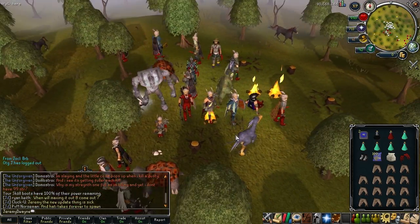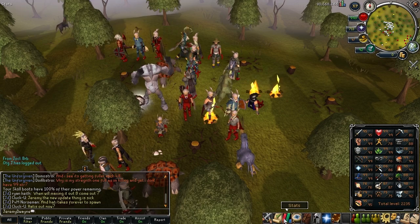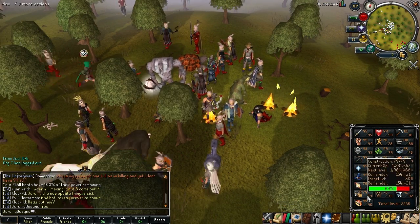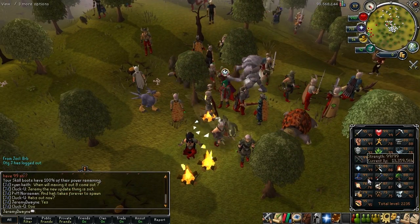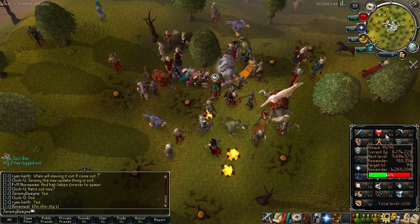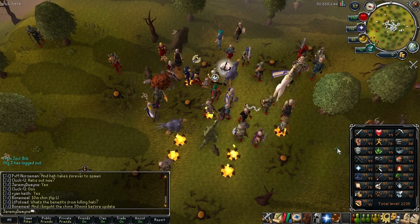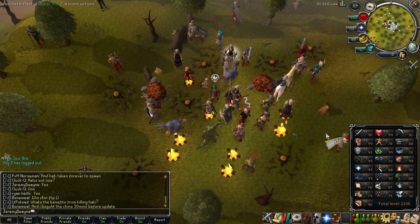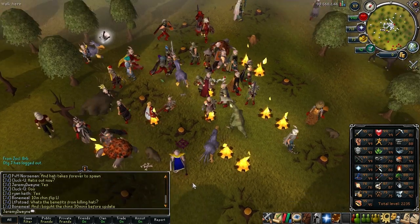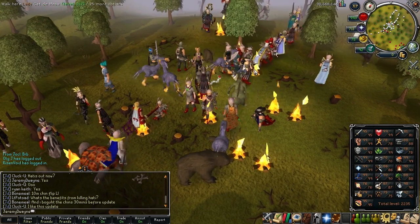While we're waiting, I'm going to talk about the other updates that Jagex did. They updated the way the graphics look for the skill tab — they changed all the icons and the menus. I'm not going to open it up because it'll make my game crash, but you can do that yourself by clicking on it and it'll pop open a whole new advanced skill guide.